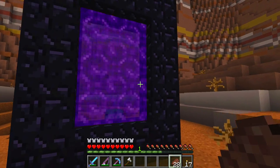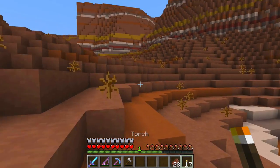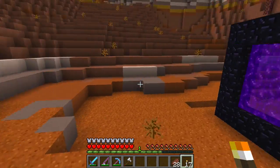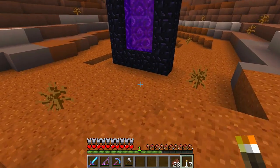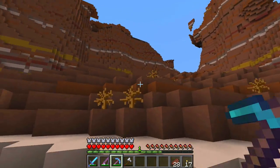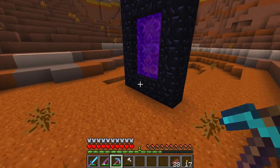Alright, so I finally nether portaled it up here in the Mesa. This part of the episode is actually being filmed after all of the parts to follow because I realized that after I had built my piston elevator, the video was still pretty short because I do most of it off camera. So I decided I would show you that I did the nether portal here in the Mesa biome where I think I'm going to build my base. And if I walk through it, which I'm going to do now...